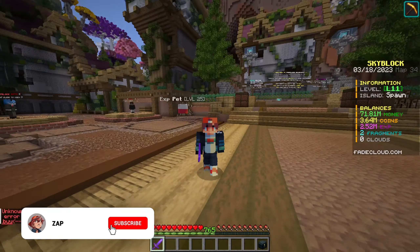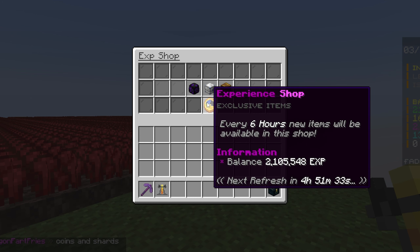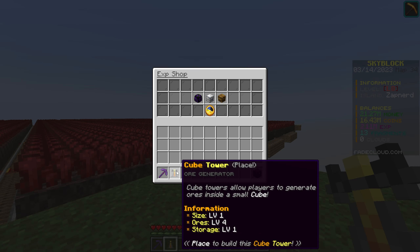So, how do you get the cube tower? The only way is from the exp shop, and there's a small chance for it to appear every six hours when the shop rotates. It costs 10 million exp from the shop. In my case, I asked in chat and someone had an extra one, and I bought it for 160 million coins — actually a pretty good deal.